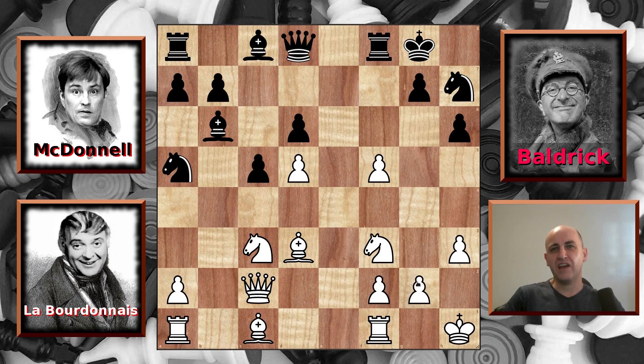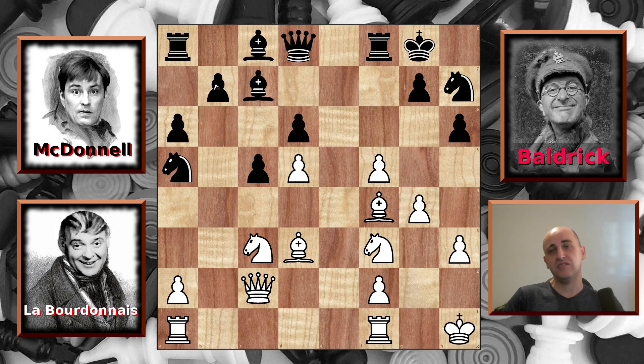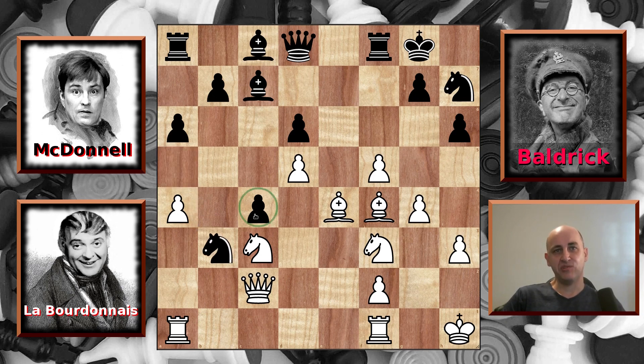Labordinator leaves the en passant alone and plays g4 instead, and McDonnell continues with a6. We have Bishop to f4, developing his dark square bishop and attacking the pawn, although the Queen is defending it. McDonnell brings his Bishop back to c7, getting out of the way of the b-pawn and also adding a defender to the central pawn. Labordinator anticipates the advance of the b-pawn by playing a4 to block it, so McDonnell advances his c-pawn to attack the bishop. Labordinator plays it forward to e4, where it is kind of blocked in by his own pawns. McDonnell jumps onto the b3 outpost protected by this pawn, and it's also attacking Labordinator's rook, so the rook gets out of the way over to e1, where it's actually in a much stronger position on the open file.